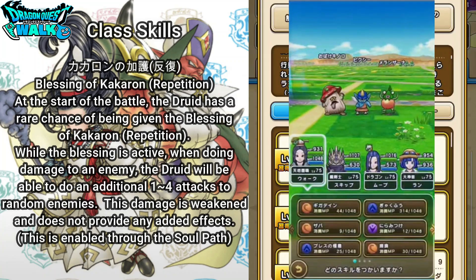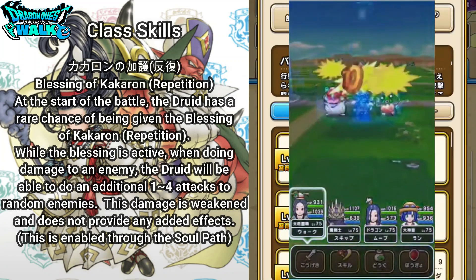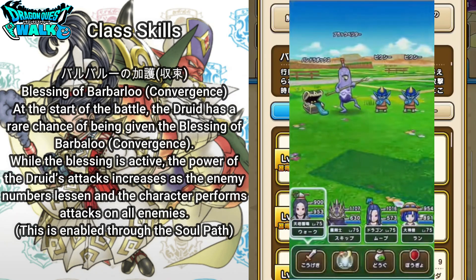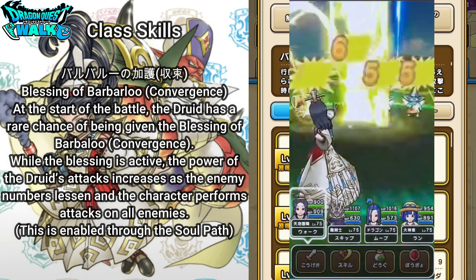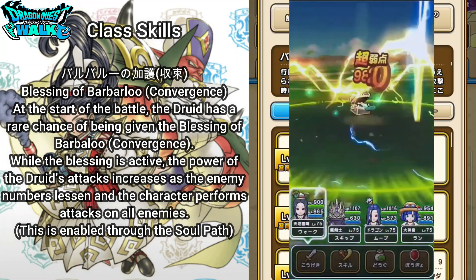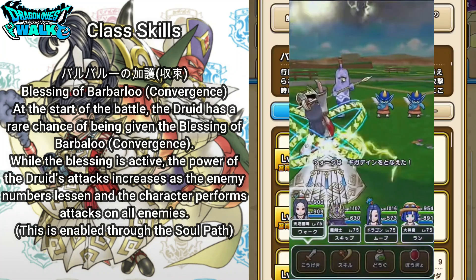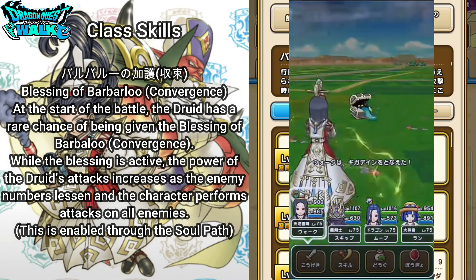This is enabled through the Soul Path, which I will actually go through later. The next class skill is going to be called Barbaloo no Kago Shusoku, which is Blessing of Barbaloo Convergence. At the start of the battle, the Druid has a rare chance of being given the Blessing of Barbaloo Convergence. While the Blessing is active, the power of the Druid's attacks increases as the enemy numbers lessen and the character performs attacks on all enemies. This is enabled through the Soul Path as well.